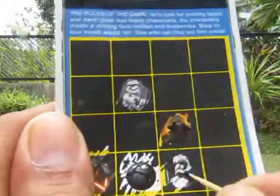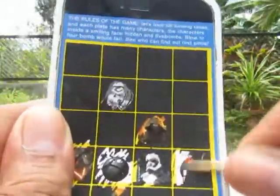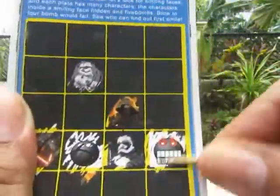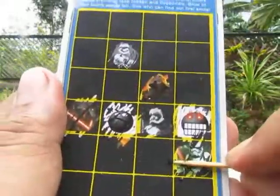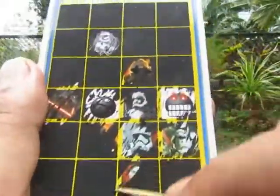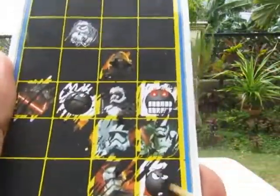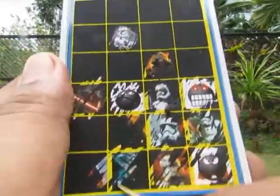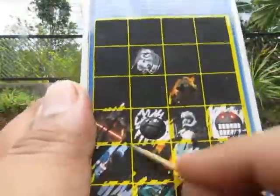Let's go to the next side. It's another clone trooper — no, it's not complete. Next — oh, I lost, it's another bomb. Or is that the smiling face? It's not, it's a bummer. Let's just do everything. Another clone trooper, another clone trooper, another bomb. I wonder what the smiling face looks like. I'm just getting bored now, let's just do everything.